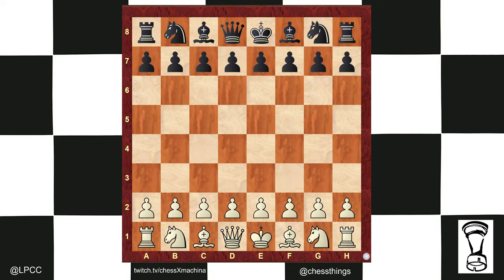Hola, chess people. Coach Matthew back with another chess short. If you move the f-pawn, be mindful of your king's security. Add this game to your 500.